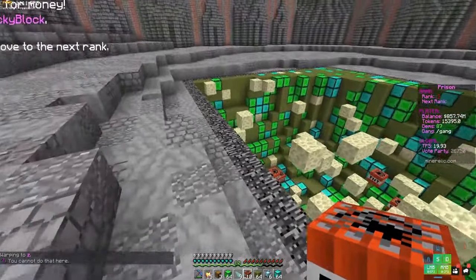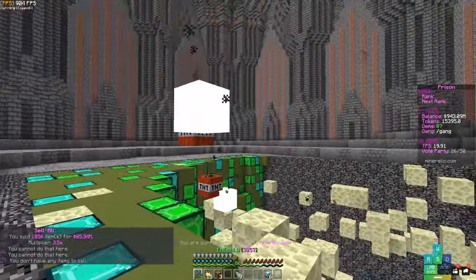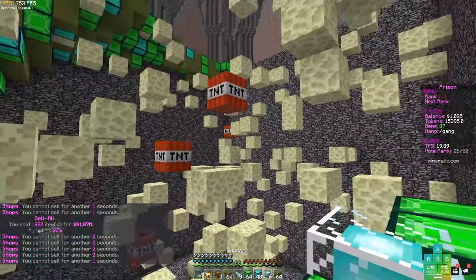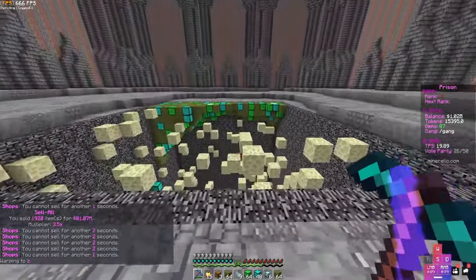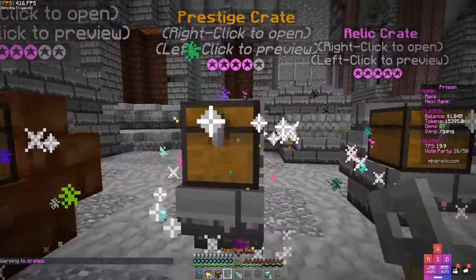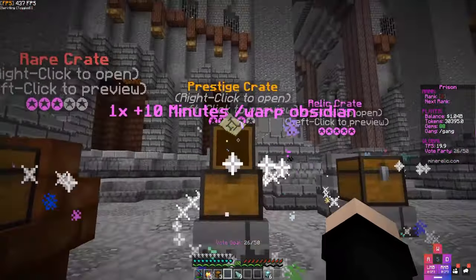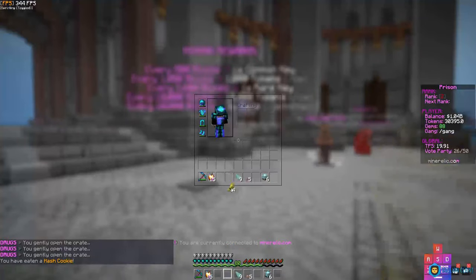As you can see, the mine bombs automatically explode the mine and put everything in your inventory. I'm just gonna keep spamming them — the whole mine is literally gone! Now we have three prestige keys to open: 15,000 tokens, one gem, and 10 minutes of warp obsidian. Let's go check out warp obsidian.